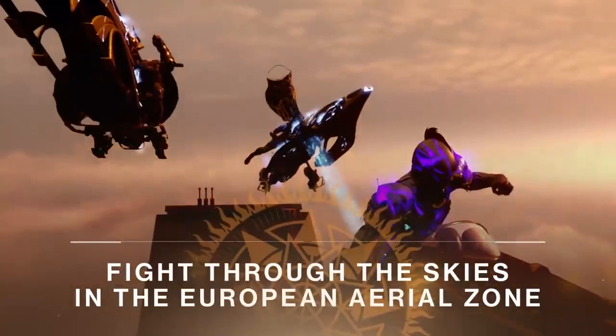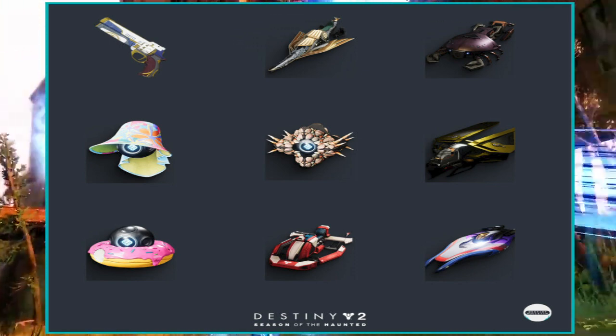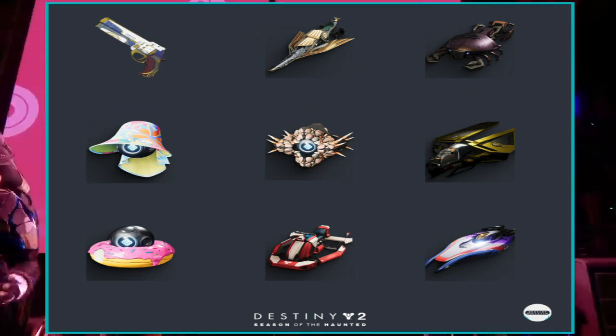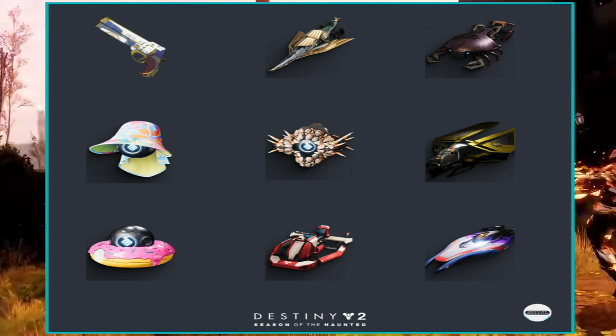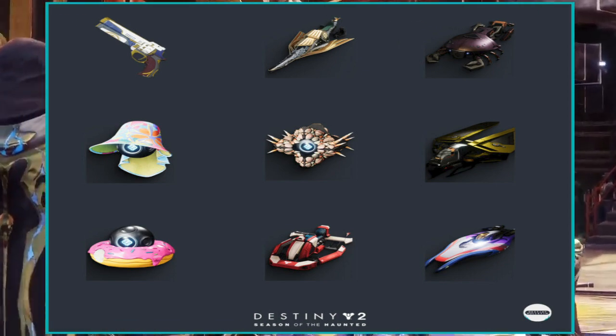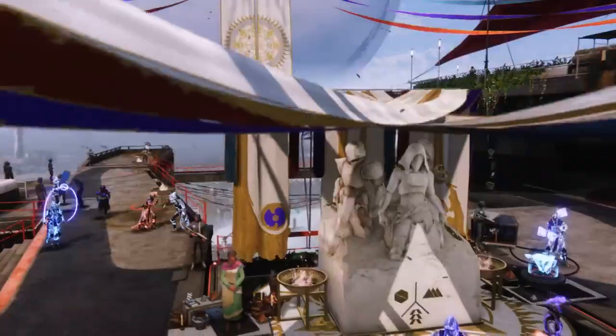We don't have a complete breakdown yet on all of the new rewards, but we do have some leaked images of some of the new ghosts, sparrows, ships, and ornaments. And it does look like we might be getting the Better Devils back through some form of rework, as it is expected to be the main weapon reward of this event.